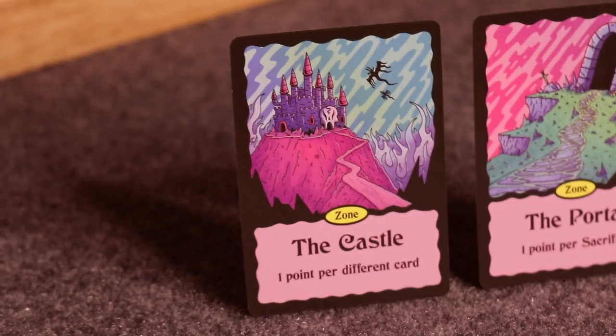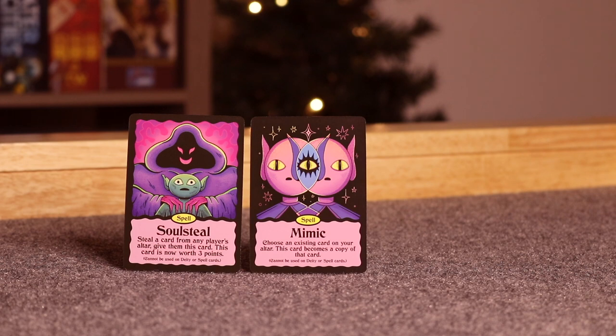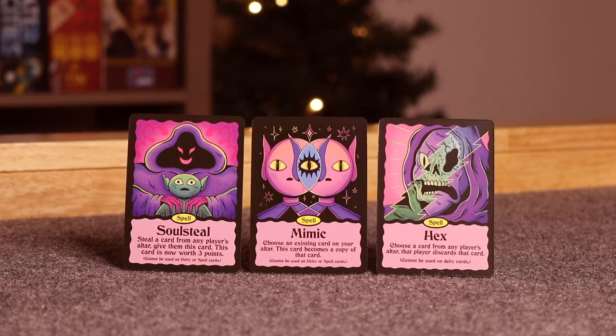Next up are spell cards, which can be played against opponents. Starting with soulsteel: when revealed, immediately swap this card with a card in another player's altar — you gain control of the stolen card, they gain control of the soulsteel card, and it is now worth three points. Next is the mimic spell, which lets you choose any existing card in your altar and this card becomes a copy of it. Lastly, the hex spell lets you choose a card from any player's altar and that player must discard it immediately.